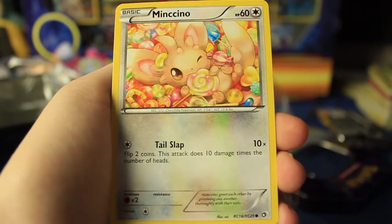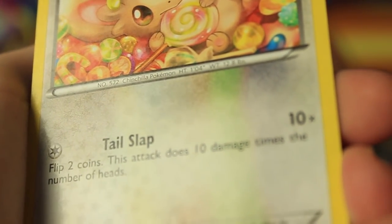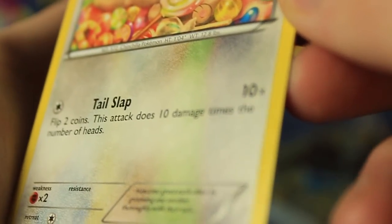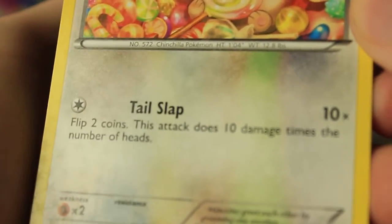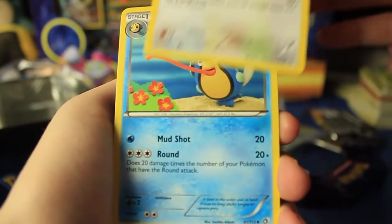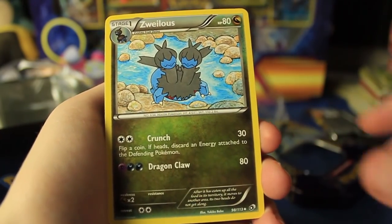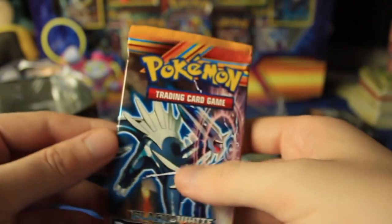Then we have a Minccino, Suicune — nice. Is that also a sparkle? Wait, hold on — I think yeah, it says Radiant Collection, I guess that's also a sparkle. You can barely see it, but there's a very subtle star pattern on it. It's kind of hard to see, but maybe you can see that very slight faint star pattern. Then we have a Palpitoad, a Zuelas, and that's it — I guess you only get two uncommons for that set. All right, let's move on to Plasma Blast.